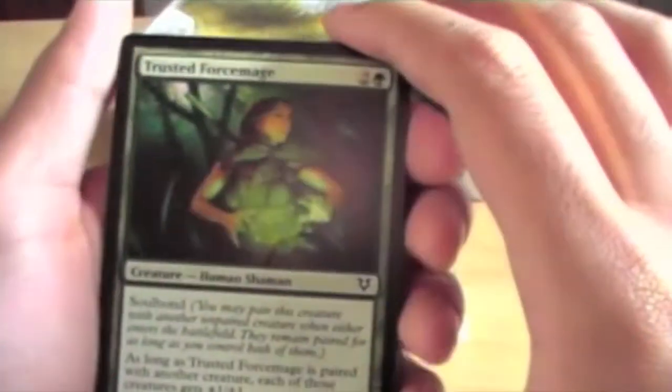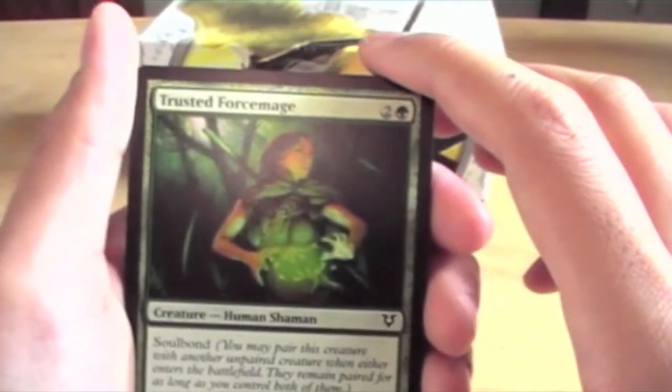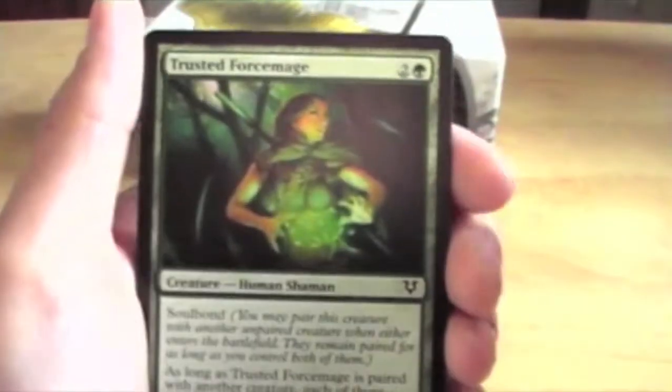We have a Trusted Force Mage — Soulbound. As long as it's paired with another creature, each of those creatures gets plus 1 plus 1. So it's not bad.